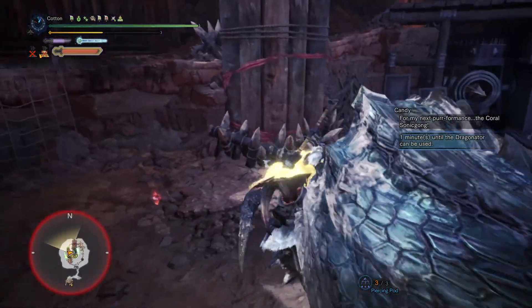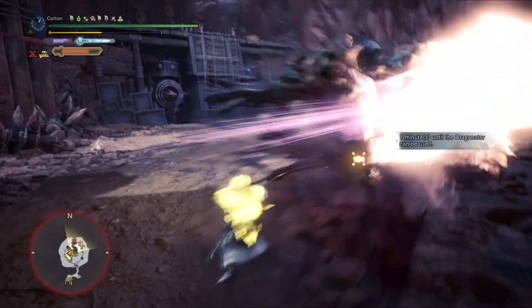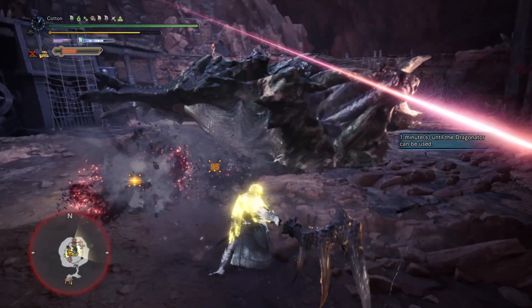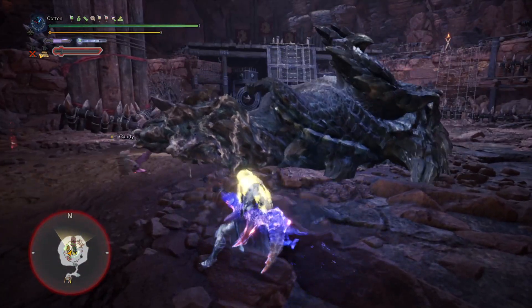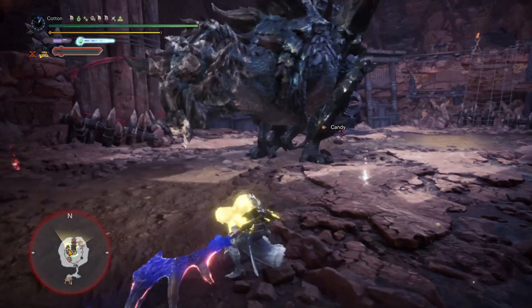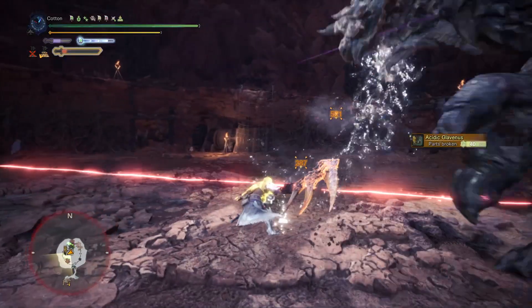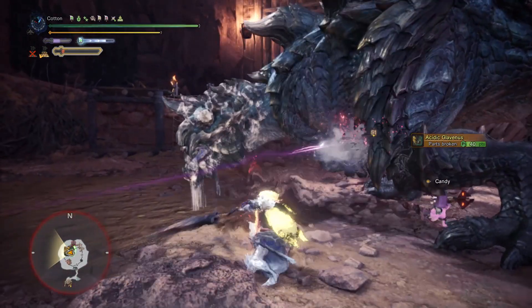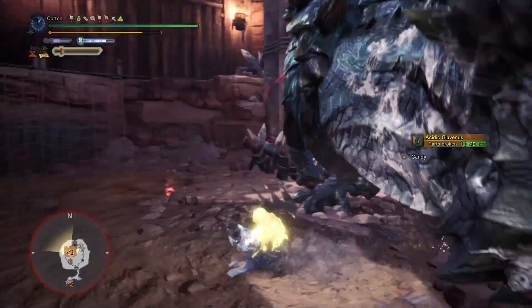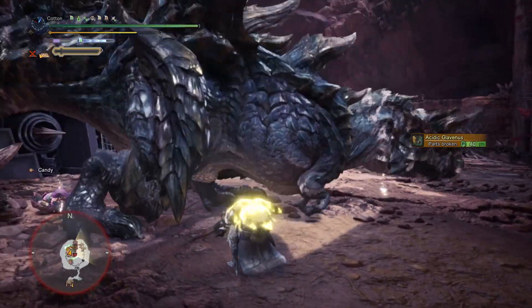First up, let's talk about longsword in Iceborne. It was heavily based around a simple loop: raise the level of your spirit gauge until you reach red, then use Helmbreaker, which was initiated with a poke into the jump itself, rather than nowadays where this attack is activated as a silkbind. This loop let players who were good at the timing literally just get to red gauge using counters, use Helmbreaker, do one foresight slash parry, then Helmbreaker again — just on repeat. And it felt incredible!